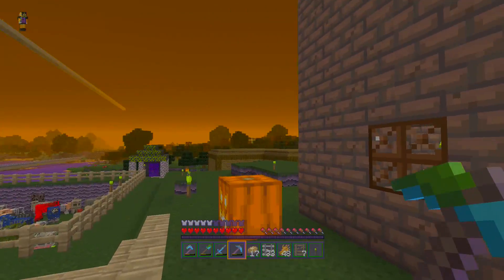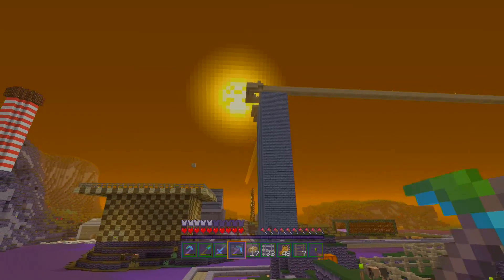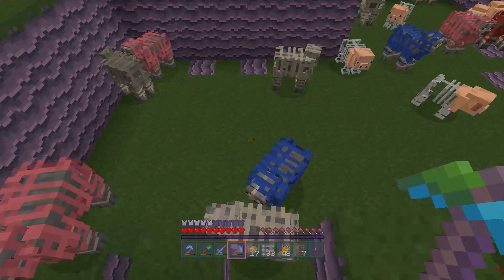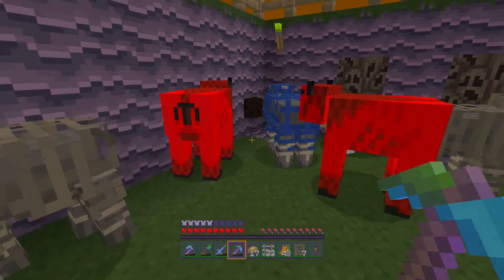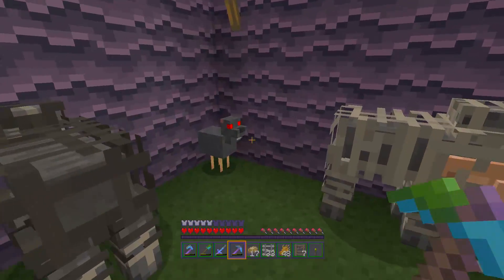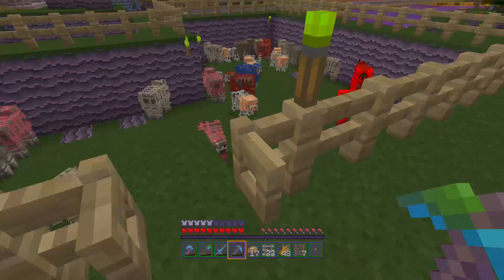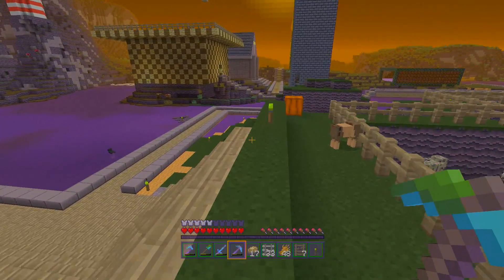First thoughts: this is a cool texture pack, it does the spooky thing very well. Look at the sun up there and the textures of things in general. The strongest point is the mobs — look how scary they all are. The pig's skeleton is just showing halfway through. The cows are hell cows. And the chickens are just the most horrifying thing. It's really cool that they've got the mobs looking that scary. It's not something you'd expect from a texture pack and it does it quite well.